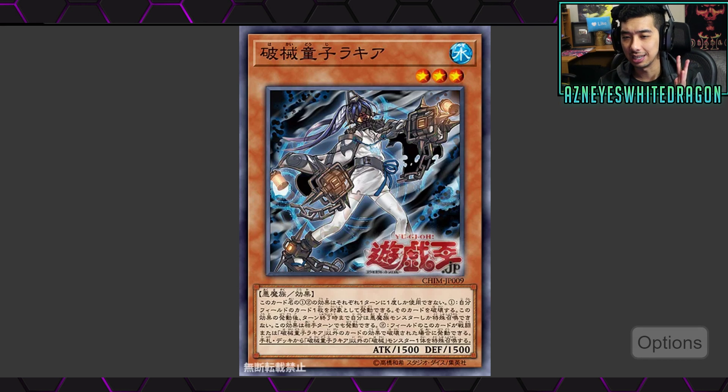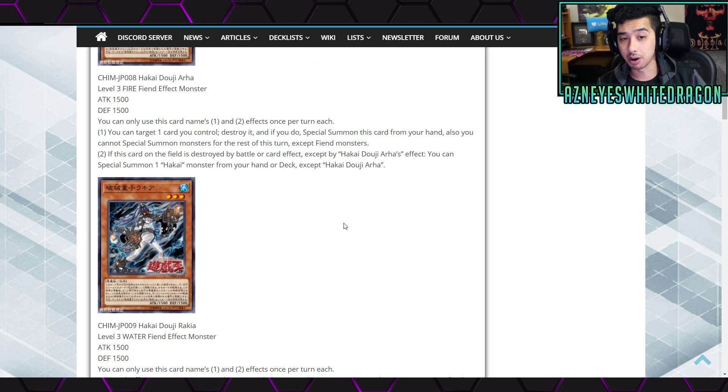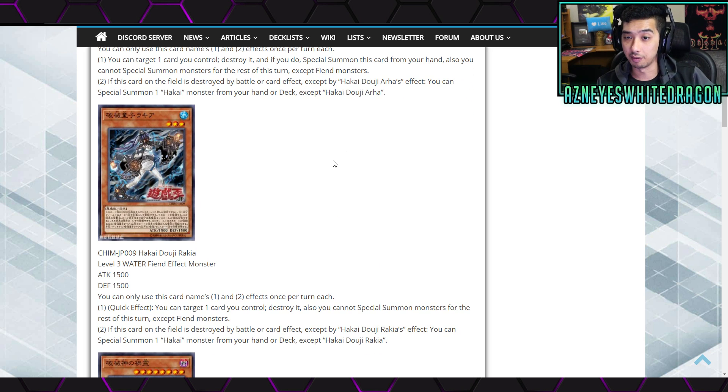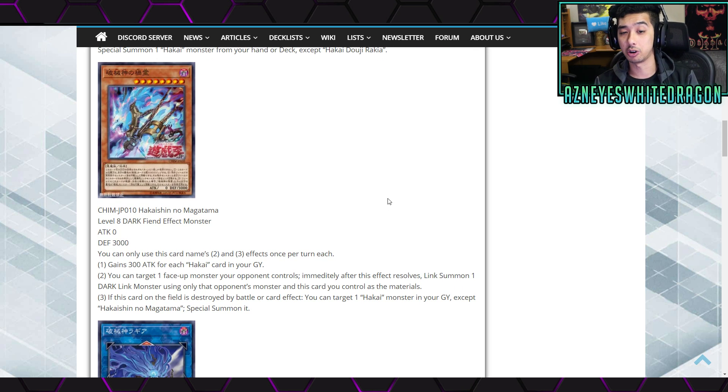The Hakai Doji Rakia - they might change the name in the TCG when these come out - is another 1500/1500 level 3 water fiend. The quick effect lets you target one card you control and destroy it, and you can't special summon monsters for the rest of the turn except fiend monsters. If this card on the field is destroyed by battle or card effect except by its own, you can special summon another Hakai monster except itself. Basically the same bread-and-butter effects - same stats, nothing too crazy yet. But here's where we get one of their really good cards.